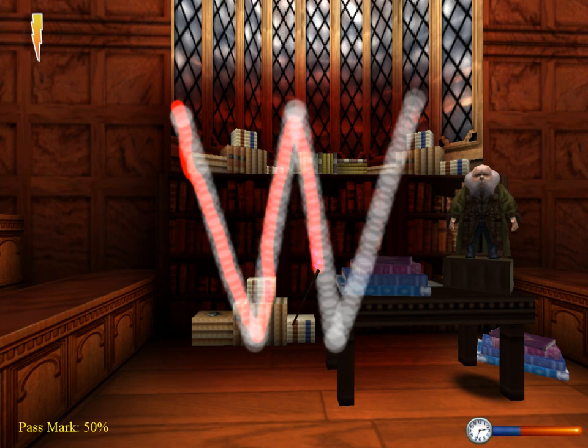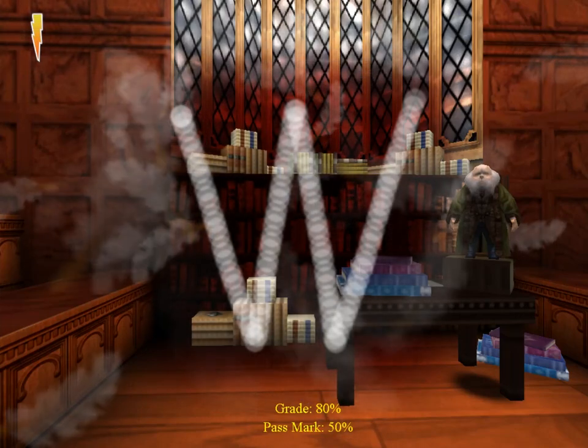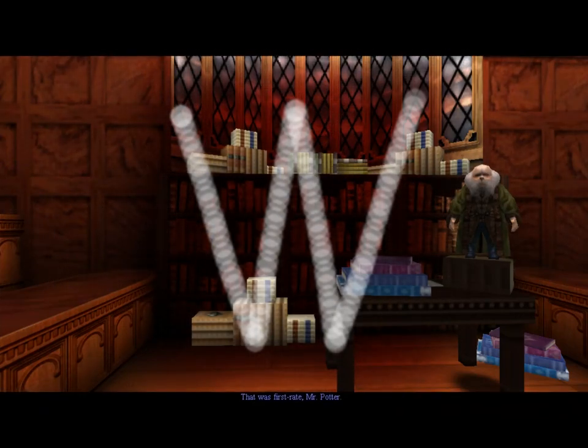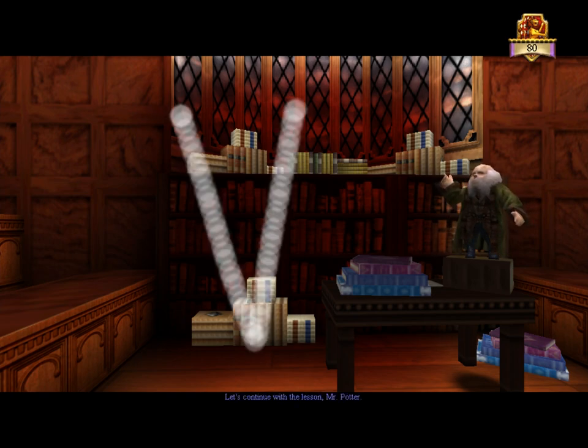I always hated this one. It's the straight lines, but they're at weird diagonals. Alright. And remember, like I said, I'm left-handed but using the mouse with my right hand. So I'm not as accurate as I could be if I were right-handed. Five points for Gryffindor. Let's continue with the lesson, Mr. Potter.